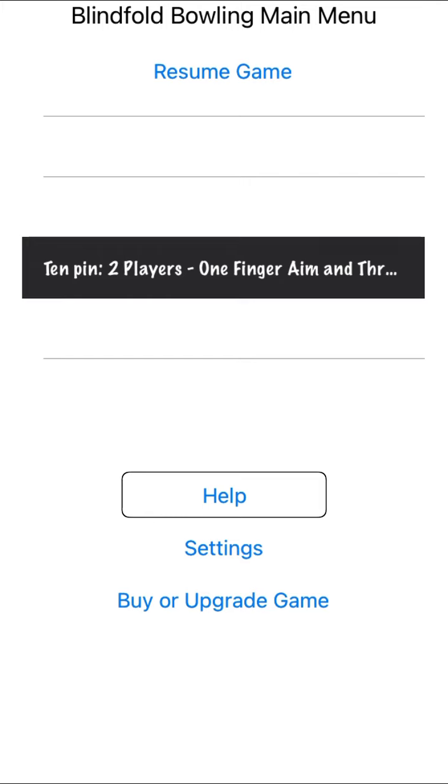Help: 10 pin you and computer, two finger aim and throw. 10 pin you and computer, one finger aim and throw. Direct touch area using one coin to play. You have seven coins left. To get more coins press buy or upgrade game. To go back to the main menu swipe up with three fingers. Starting game: 10 pin you and computer, one finger aim and throw.